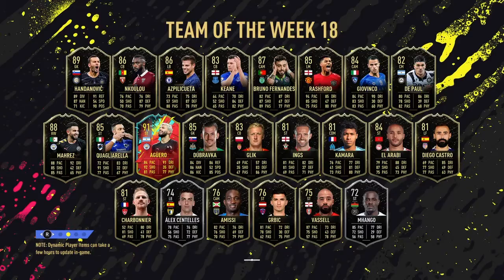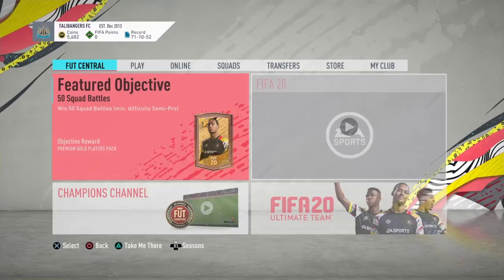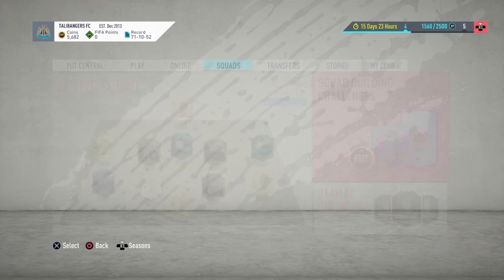I thought today, since Fabian Shaw has got an SBC card, we're going to do it. I'm going to show you my team and what I'm going to do with it. If you enjoy this video, smash the like button and subscribe if you're new. Since Newcastle have got an actual SBC card, I felt like I had to do this. This Fabian Shaw card looks good - I haven't seen his in-game stats yet, which we're going to check in a sec. I've already done the SBCs and I'm just going to submit them now.